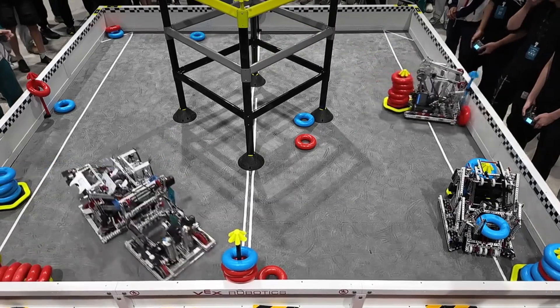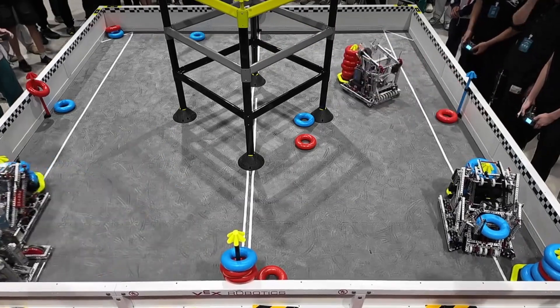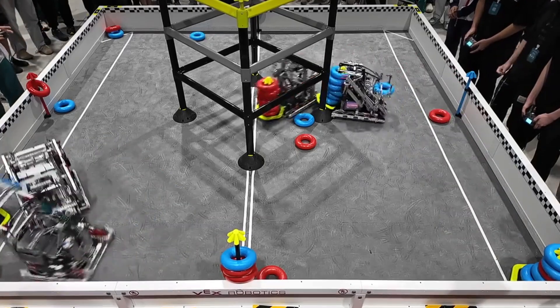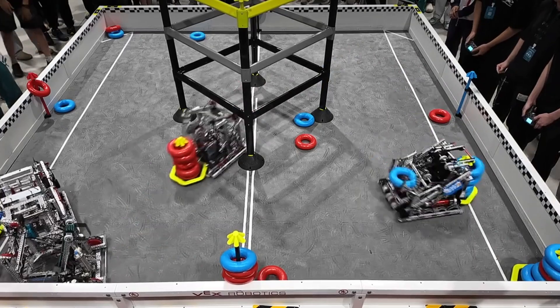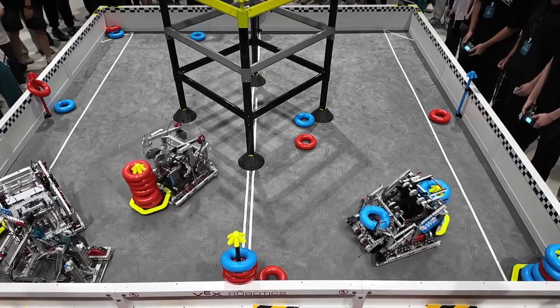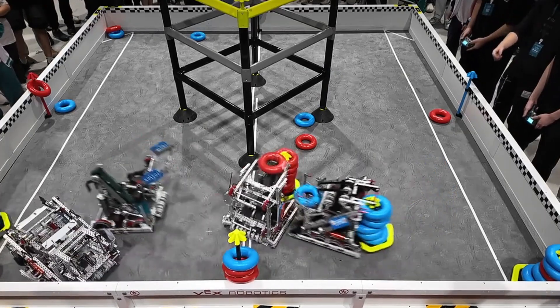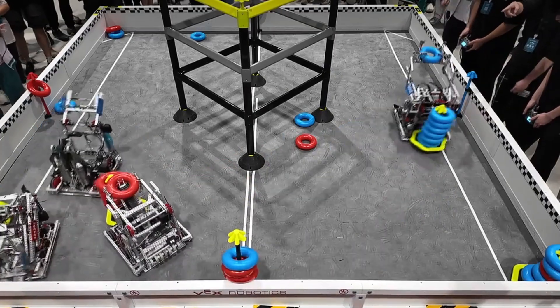Blue is going to get that D-score — nice — they get that D-score with their Lady Brown. And they untip it — great sportsmanship. They should just change the license plates to red, they're doing so much work for the red team: getting their blue goal stolen away and untipping that red goal for them.